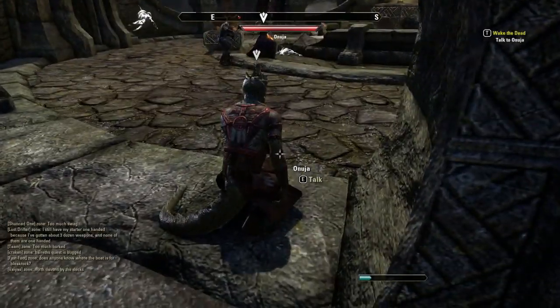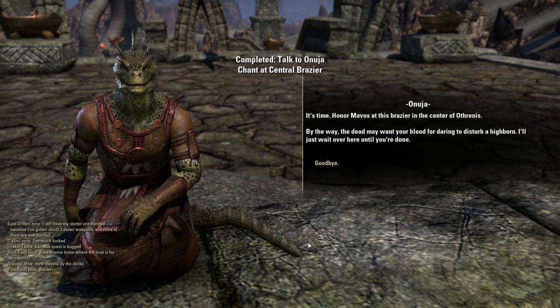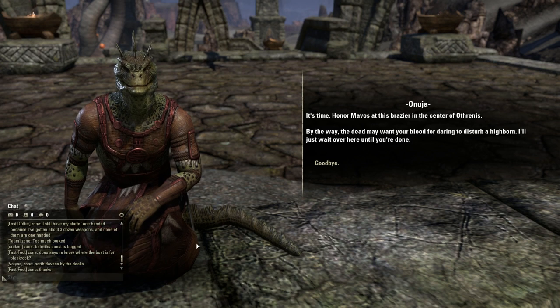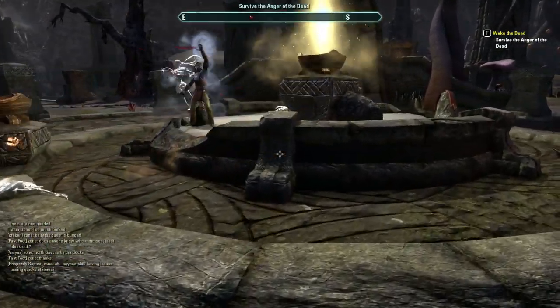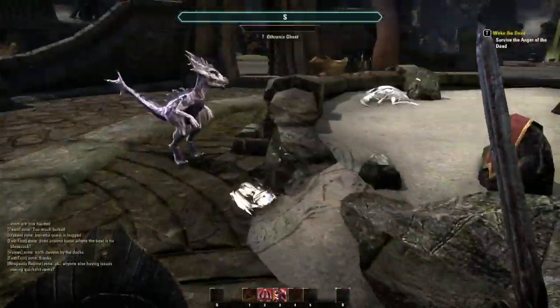This should be Onuja again. He says it's time to honor Mavos at the brazier in the center of Othrenas. By the way, the dead may want your blood for daring to disturb a highborn — he'll wait over here until we're done. We have a whole bunch of players here — you can group with them and share experience, getting more XP as MMOs usually do. The quest is to survive the anger of the dead, so we just need to survive.